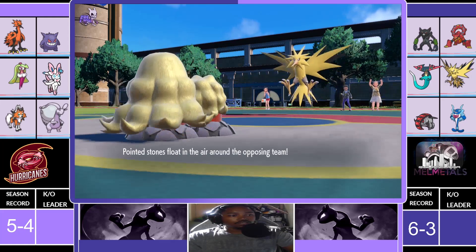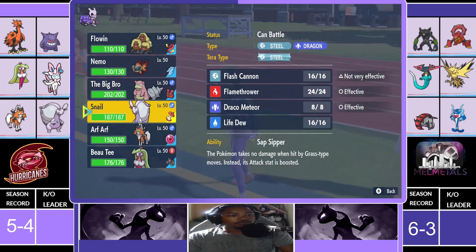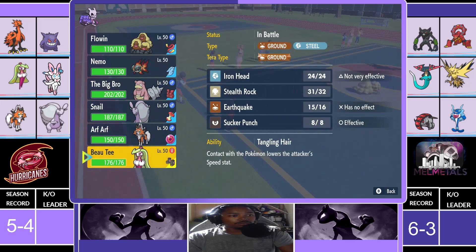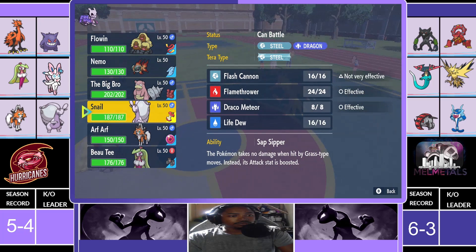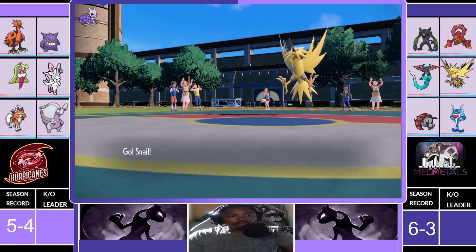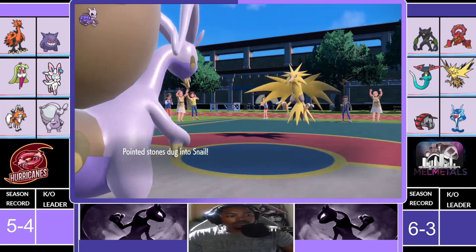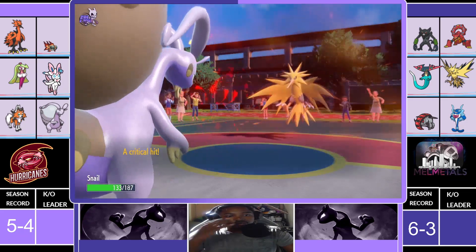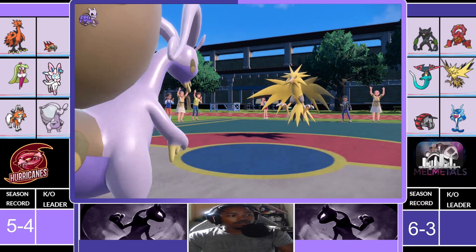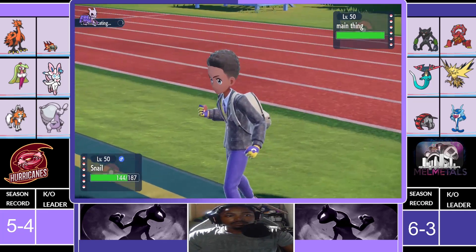No telling if Zapdos is going to have Heat Wave or what. My main answer to Zapdos was the Snail, but I think I'd love to bring in Chi-Yu. He didn't bring Screamtail, so I feel like a Draco is just free. Let's go Chi-Yu — as he goes for the Heat Wave. He gets a crit. He reveals the Leftovers with Life Dew. I'm going to drop a Draco right here.